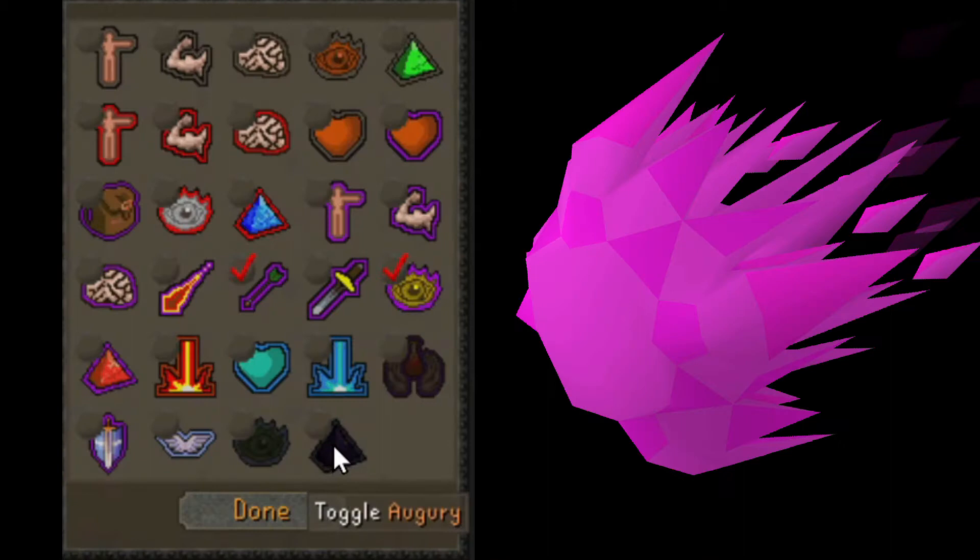If you have the prayer level for it, use Rigour. But if you don't, don't worry. All you need is your best range prayer and Protect from Range.